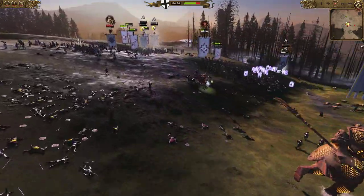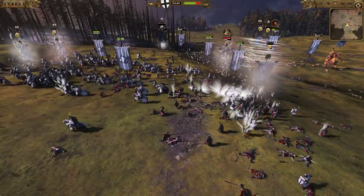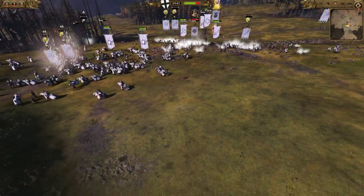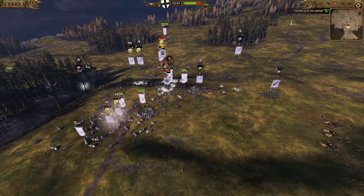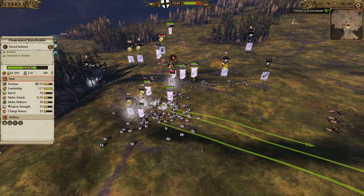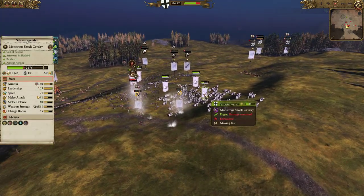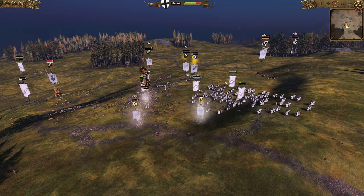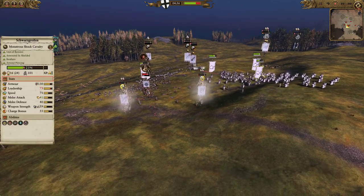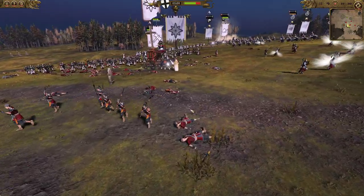Our lord is relatively healthy and going to be bouncing around the back line looking to shut down the remainder of the Grand Cathay resistance. Things are going pretty good at the moment, but that terracotta sentinel terrifies me — it's basically full health and I don't think I have a single anti-large unit on the map, which is pretty concerning. With a load of armor piercing though, we'll manage.